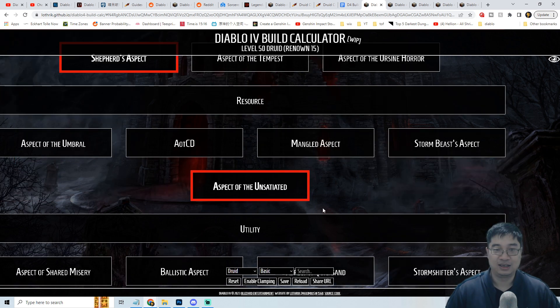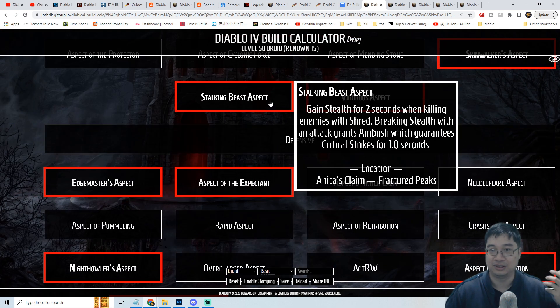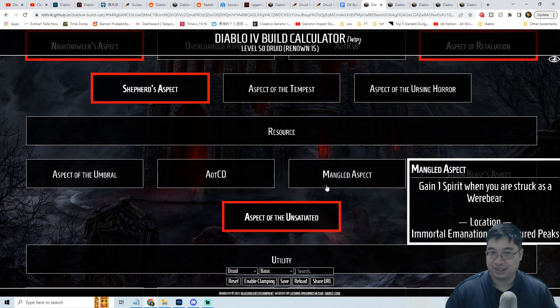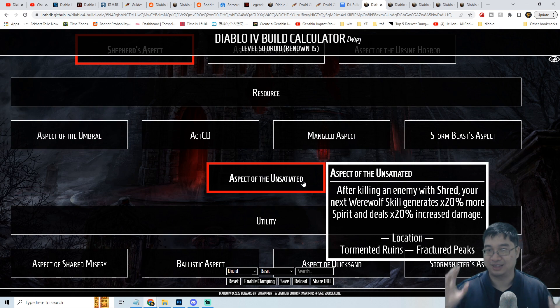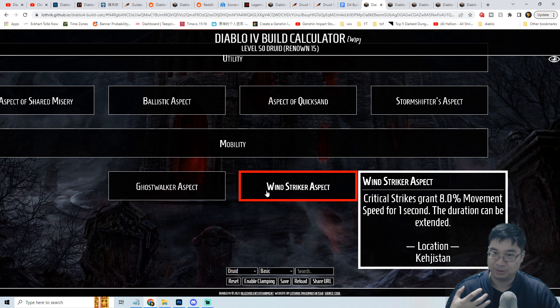The Aspect of Retaliation gives increased damage on the core skill based on fortified health — since we gain a lot of fortify, we deal more damage with Shred. For resource, the Aspect of Unsatiated means after killing enemies with Shred, the next werewolf skill generates 200% more spirit and deals 20% more damage — you can use Shred to kill, gain 100% crit through Ambush, then cast your ultimate for a massive burst. For mobility, the Wind Striker Aspect gives 8% movement speed — it's a freebie — and similar to the 100% crit rogue build, we gain more crit and movement speed from this mobility codex.